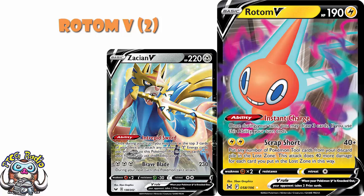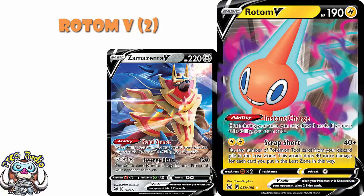We do have Zamazenta V that will survive the next 2 rotations, that lets you discard your hand and draw 5 cards, but this is just an alternative to it. You can go Zamazenta or you can go Rotom V. My point is, this is a really good ability that you may wish to pop in a deck at some point, so I think you need one sitting there just in case.